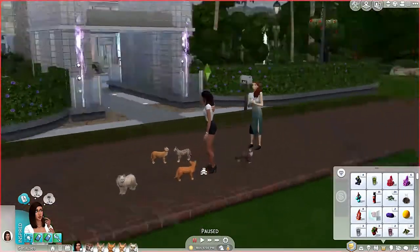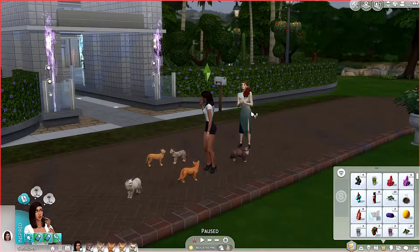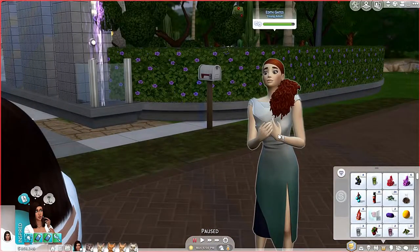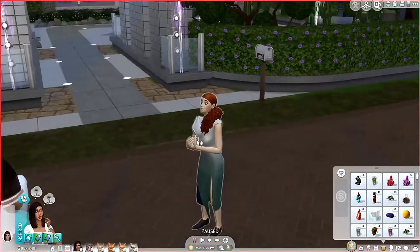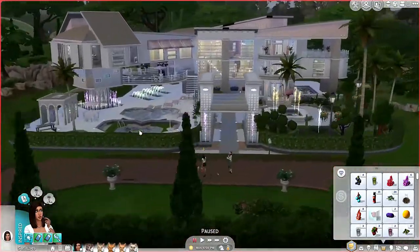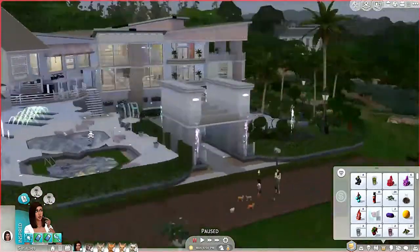Why the heck aren't our cats going home? And what is with this outfit? Who is it? Oh my God, Edith Gates — how are we friends with you? Who are you? This house — oh yeah, I put this house down. This house is amazing, it's massive!